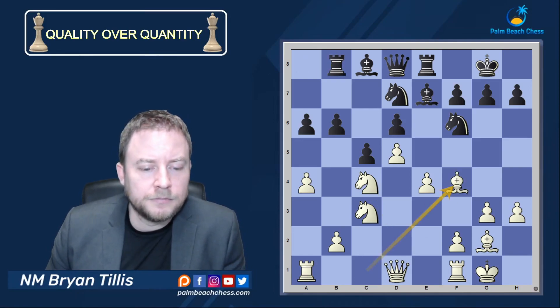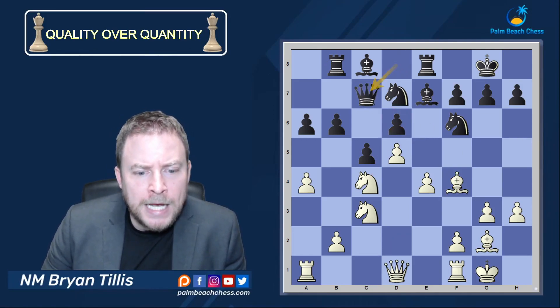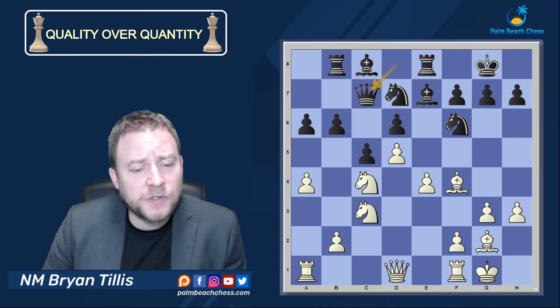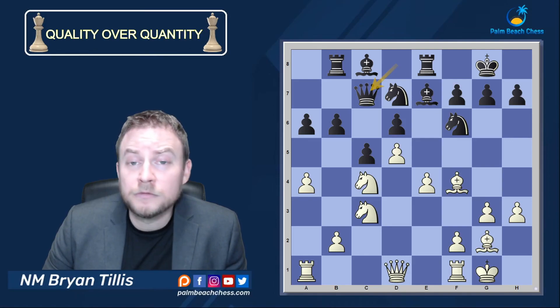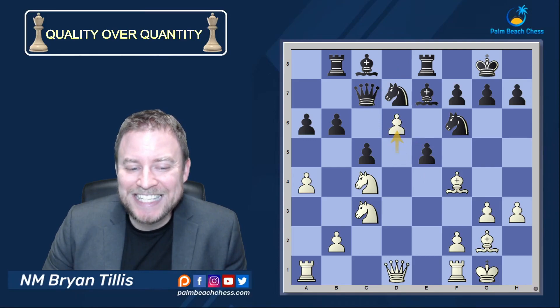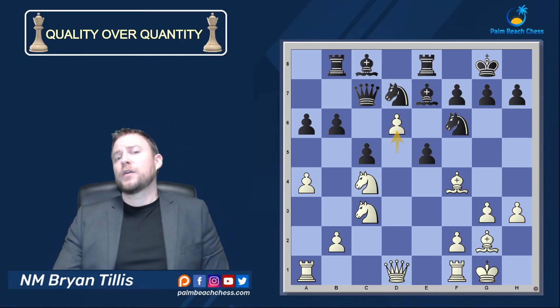After Rook b8, we see beautiful harmony. Queen c7. And how can we end the discussion of the game right now? Tactics flow from a superior position — a great chess player once said that. Tell me in the comments who that great chess player was if you know. Find the tactic, win the game. e5! Because after takes, d6 — and my opponent had had enough and resigned on the spot.